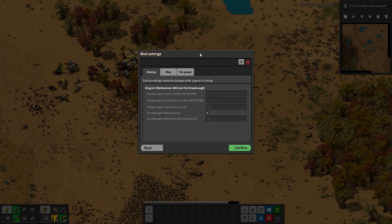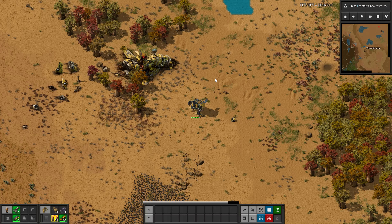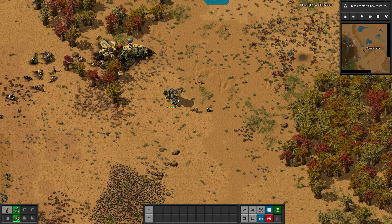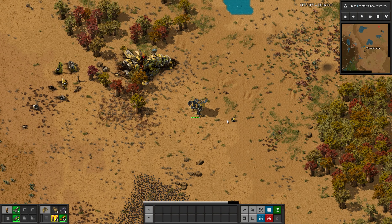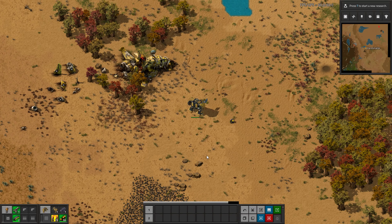Last thing — in the settings, you can tweak some things. You can change the recipe, so you can just double the recipe cost to balance it yourself. You can also change the ammunition cost. You can turn the taunt volume down, turn off the walking sound if that gets annoying, or just turn it down. And those are the settings for it.